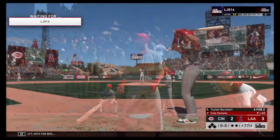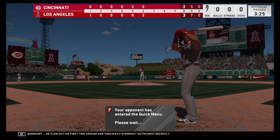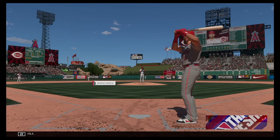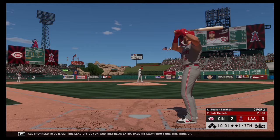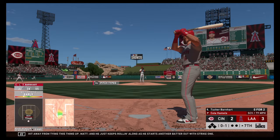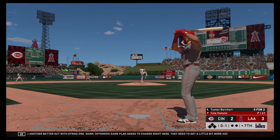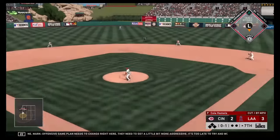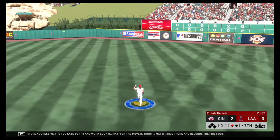Into the box, Tucker Barnhart — flew out his first time around and then was a strikeout victim most recently. This thing's far from over even though we're moving into the back end of this game — only down by one. All they need to do is get this leadoff guy, and they're an extra-base hit away from tying this thing up. He starts another batter out with strike one. Offensive game plan needs to change right here — too late to try and work counts. On the move is Trout — he's there and records the first out.